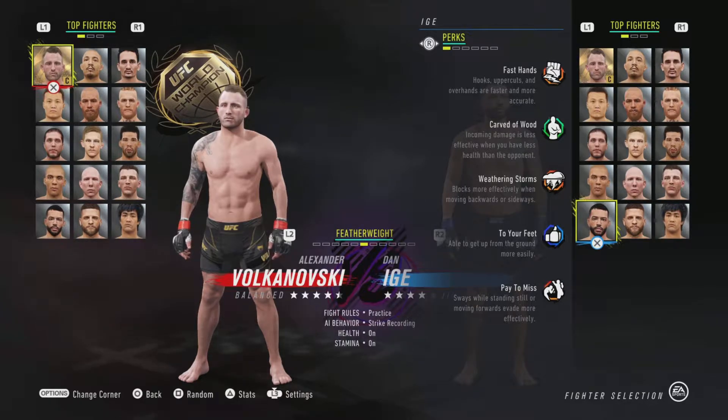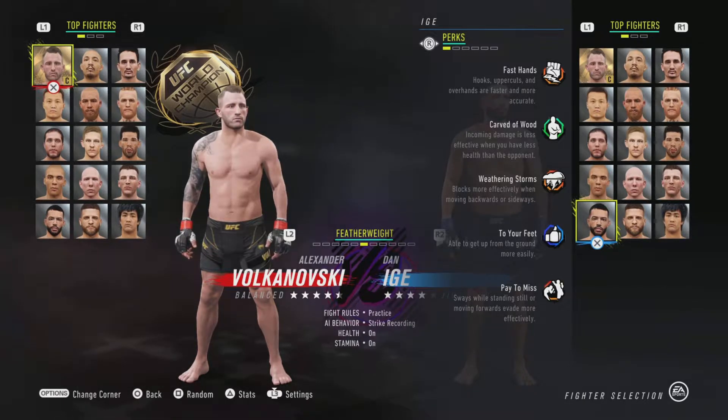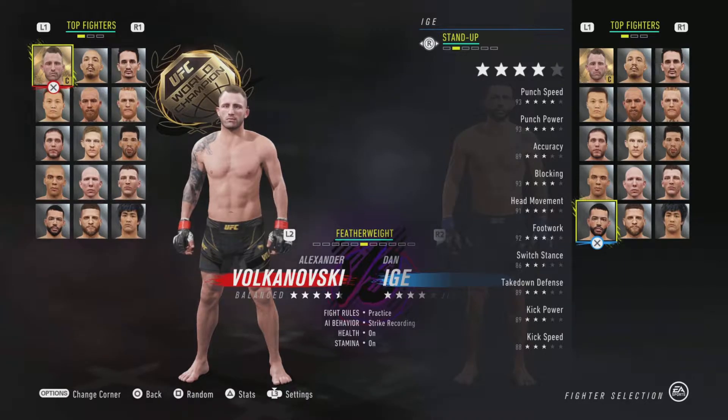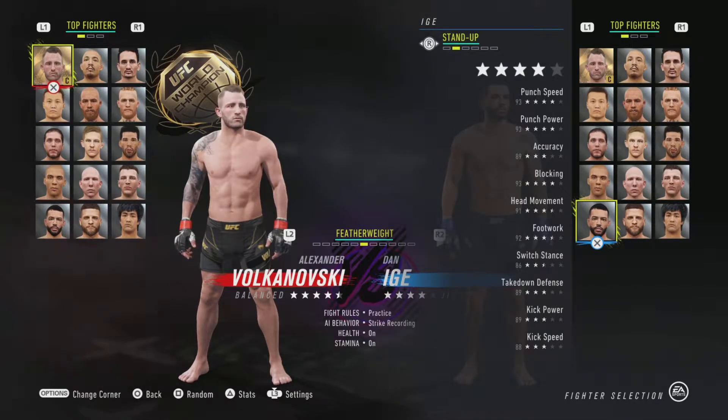So first off look at all these perks he has: Fast Hands, Carved of Wood, Weather the Storm to your feet, Pay to Miss — really good perks. He has all 5 perk slots for being in the bottom of the top 15. Fast Hands helps with his punch speed and accuracy. Blocking is pretty good — I believe Weather the Storm helps with that.